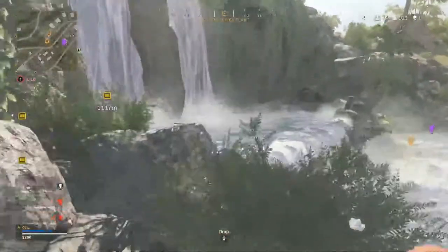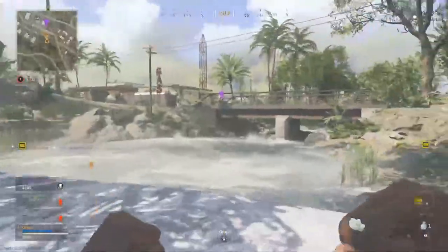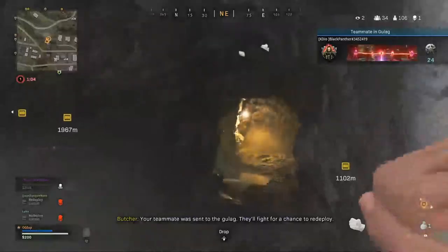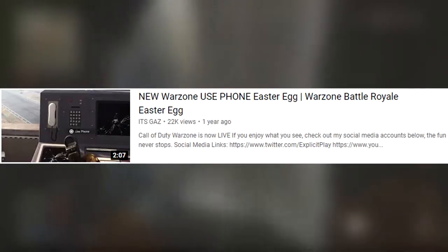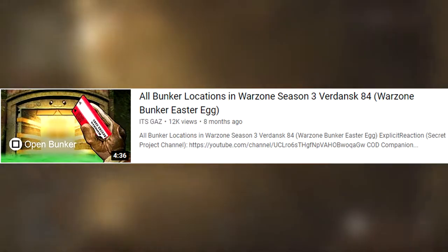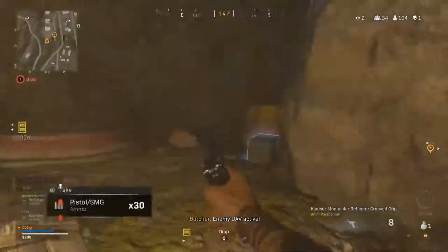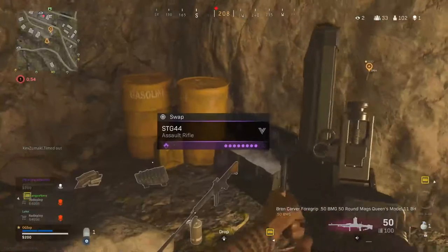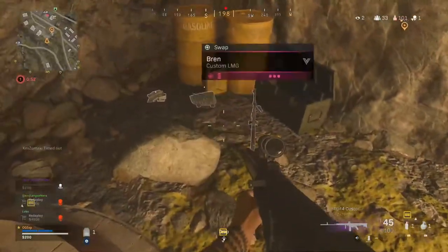There's actually a secret location inside the map that is obviously at some point going to be leading up to an easter egg, like the easter eggs that we've seen in the past — the telephones, the bunkers, and many others that we've seen around Verdansk — and now they're starting to bring in the easter eggs into the new Pacific map.